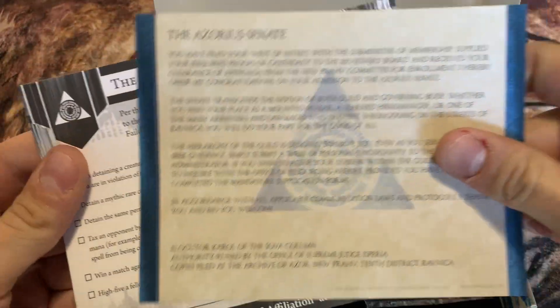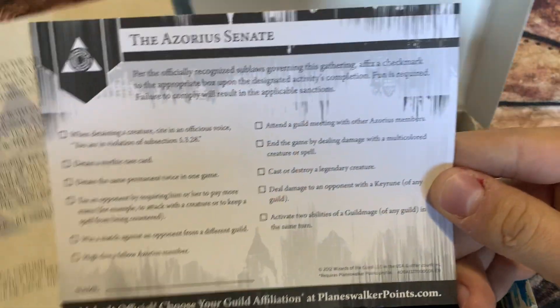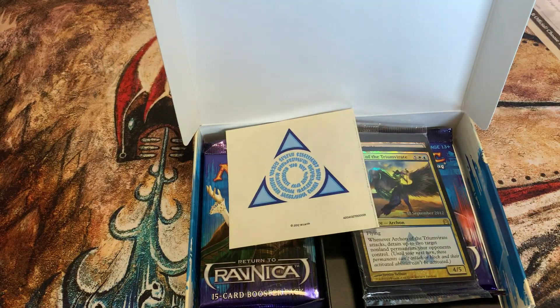We do have some little insert cards here from past days — the Azorius Senna. You don't get this stuff anymore in the pre-release kits. I wish you still did, but it's kind of cool — you can do a little thing there and get some Planeswalker points or something. You do get a sticker, which is kind of cool.